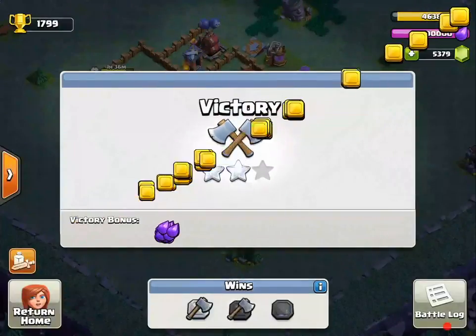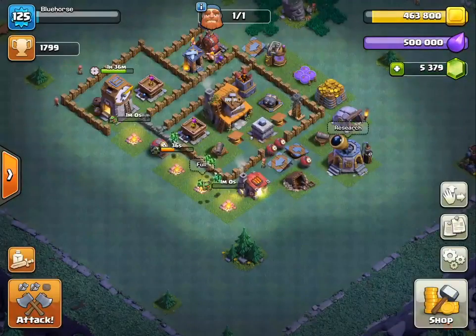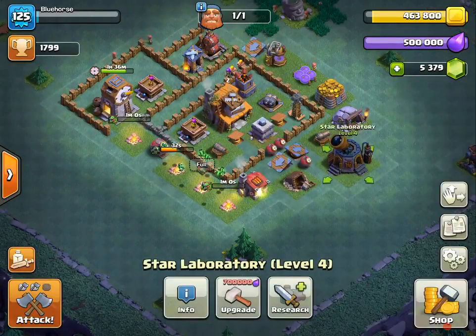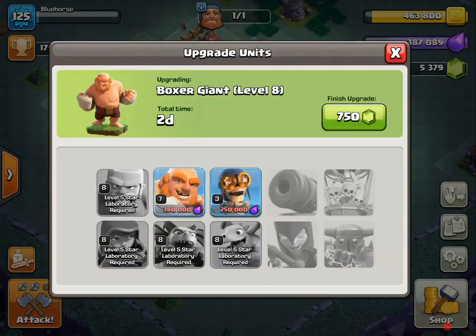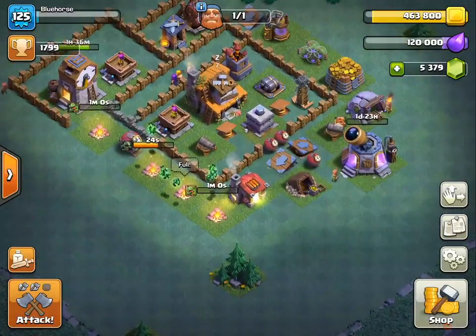If you watch the replay, it won't look like that. Either way, let's go into our Star Laboratory and upgrade our giants to max level for Builder Hall 4, even though giants are not that great in the meta right now. But let's upgrade a wall — they're pretty expensive at this point.